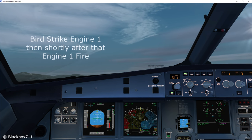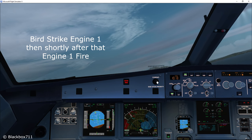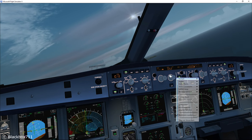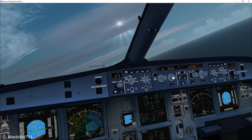And there we have a bird strike in the left engine. The engine is stalling and also we get an engine fire warning. As briefed before, the first thing to do is select the autopilot and turn onto a heading which will get us away from the mountains.